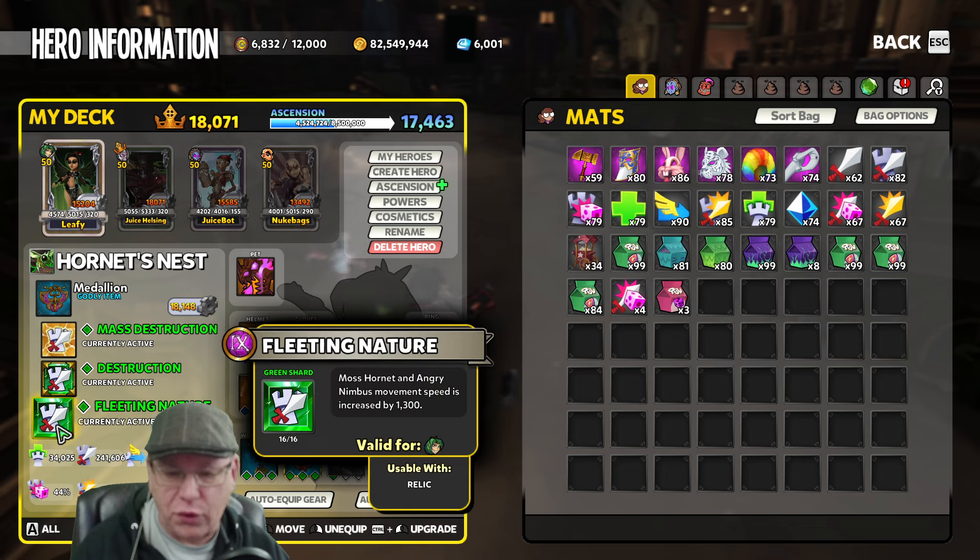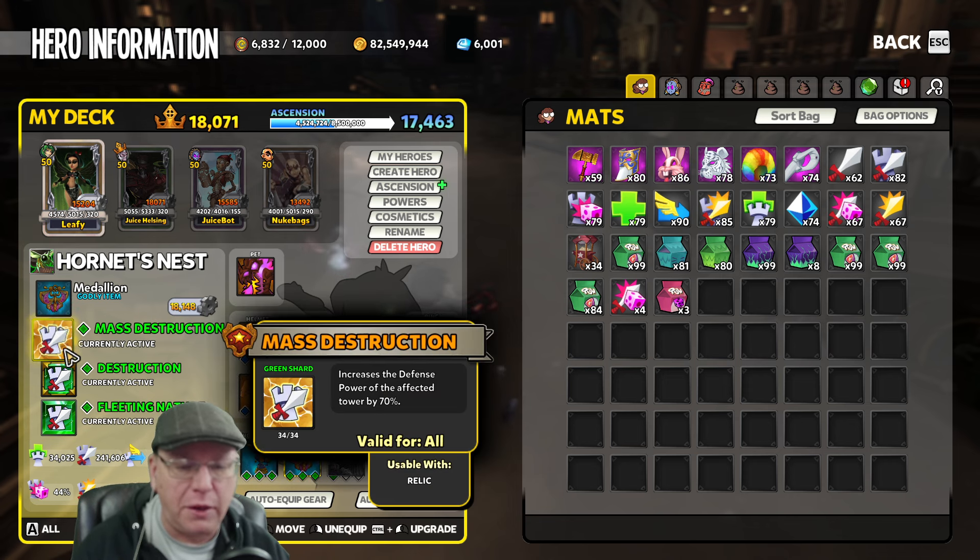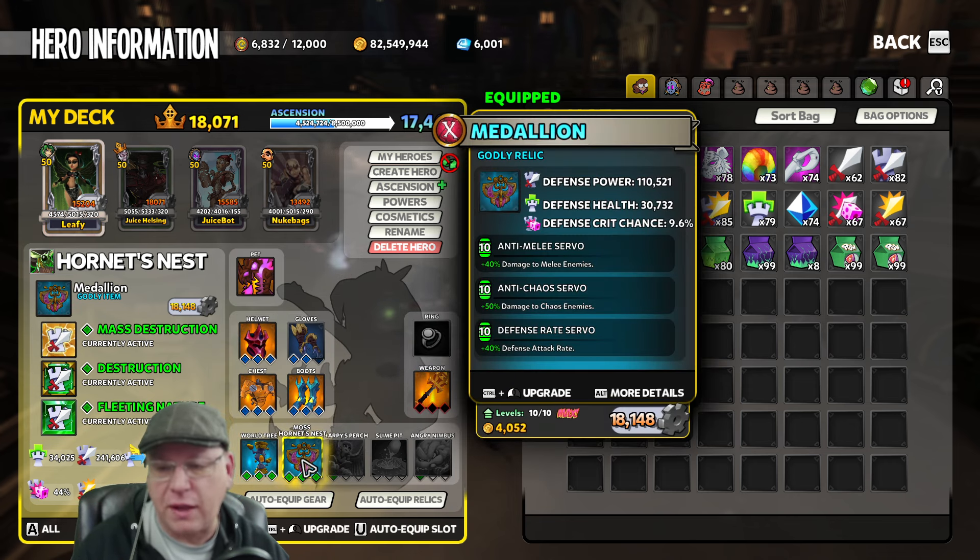So you are going to be wanting to use Fleeting Nature in the mix. Obviously a Gilded version would be better than what I'm using here, but this one will get the job done just fine. Along with that, stack it up with Mass Destruction and Destruction with Anti-Melee, Anti-Chaos, and Defense Rate.